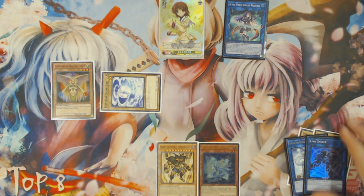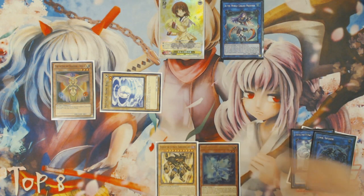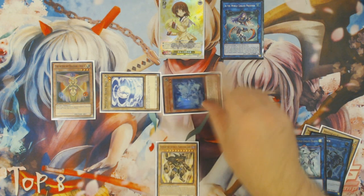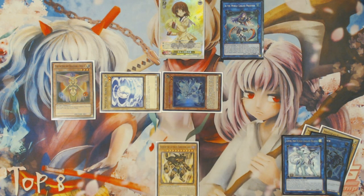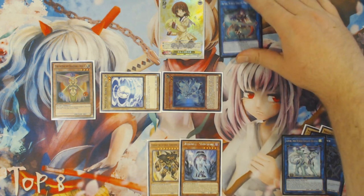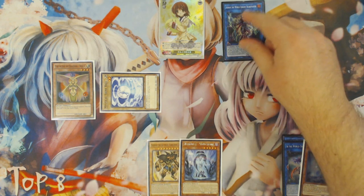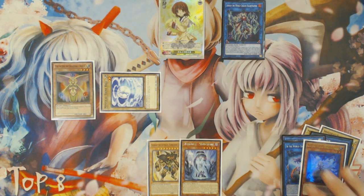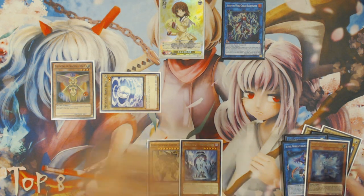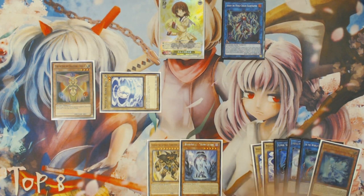Then we're going to link with the Shine Ball here into Imduk underneath the Link Spider, and then we're going to link with Link Spider and Imduk this time into Ebe the World Chalice Priestess. It's actually kind of wasteful to use the Link Spider, but at the same time it doesn't really matter — it could also unload other Vanillas out of your hand to extend the combo further, so it gets a pass. But the Imduk's grave effect here is going to trigger, and we're going to special summon Lee the World Chalice Fairy out of our hand. And then Lee is going to trigger, searching for World Legacy World Chalice. From here, what we're going to do is link with Ebe and Lee into Orym the World Chalice Blademaster, as they are two different World Chalice names.